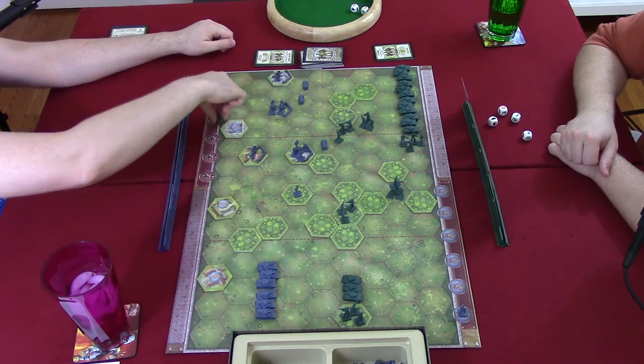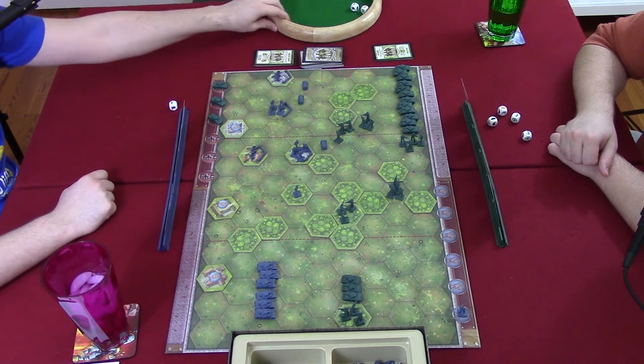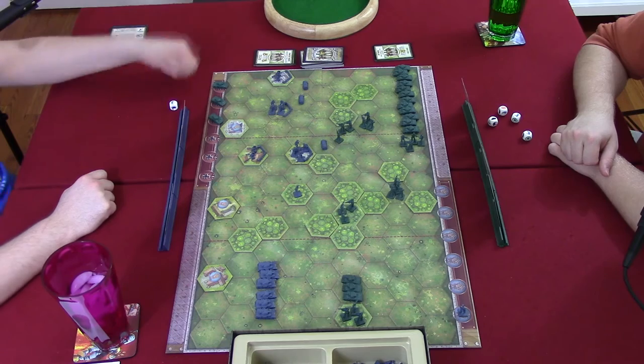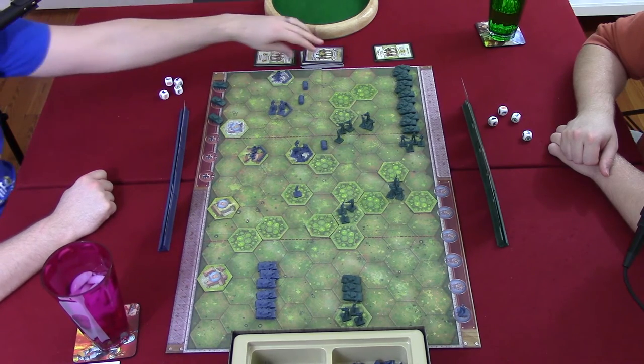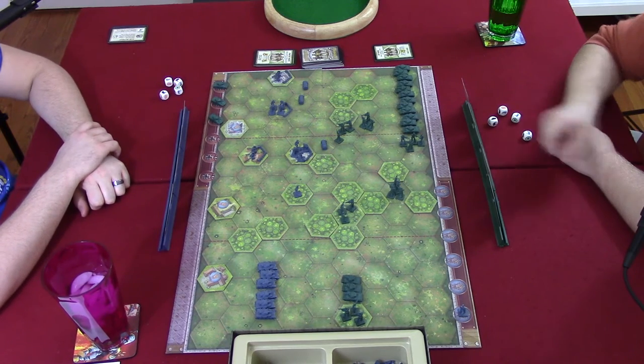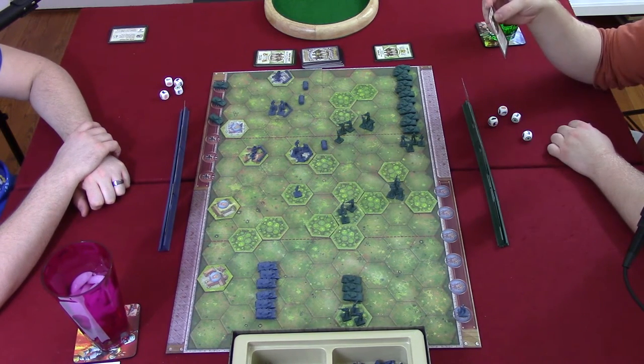Steven notes Travis is already at three points, just two away from winning. Travis is 'not supposed to win this' — the Germans are historically not supposed to hold Paris. Travis draws a card and it's Steven's turn. Steven plays 'behind enemy lines' — move three hexes, battle with one additional die, then move up to three more hexes. It's an amazing card.